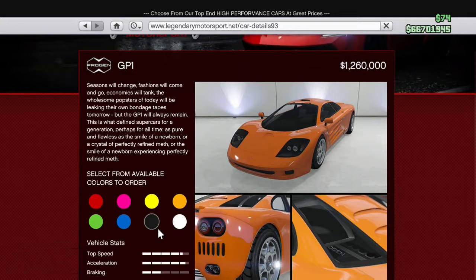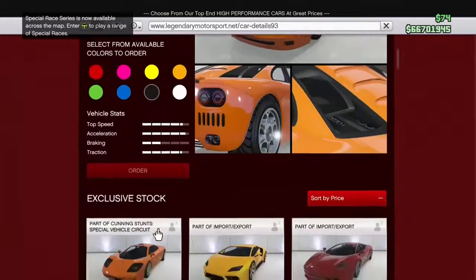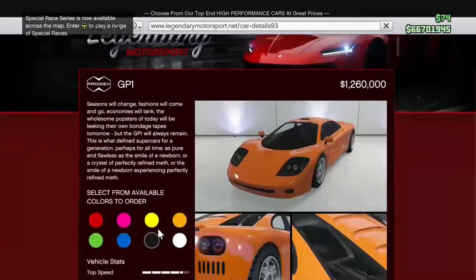Hi guys, it's me Pete95 from the studio. I'll be showing you the GP1 on Grand Theft Auto 5, the new supercar. It's 1.26 million dollars. I said that a bit wrong, but who cares.